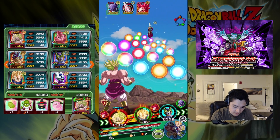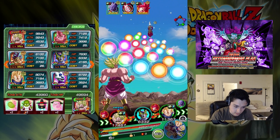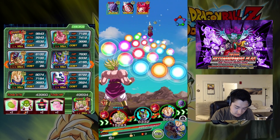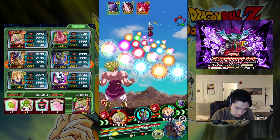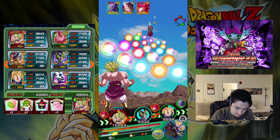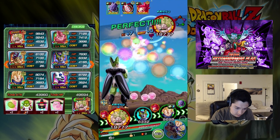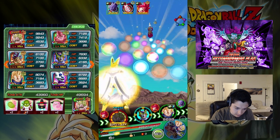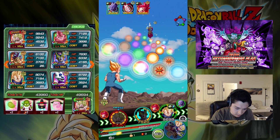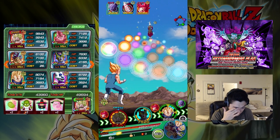My main target here is Whis, just for the fact that he dies the slowest because I'm killing the other two with Brawly's super attack. I don't want to have Cell at the end, even though Brawly will get a boost. Vegeta's attack doesn't really matter.